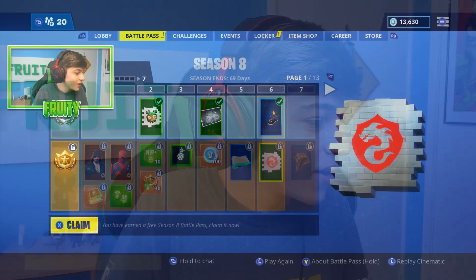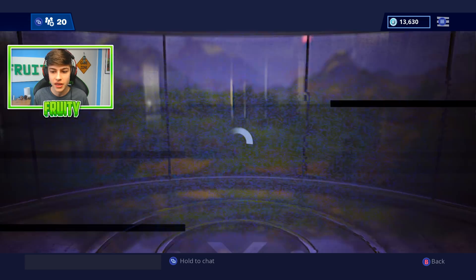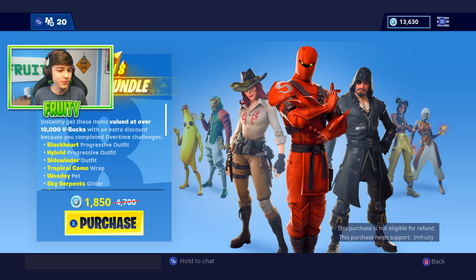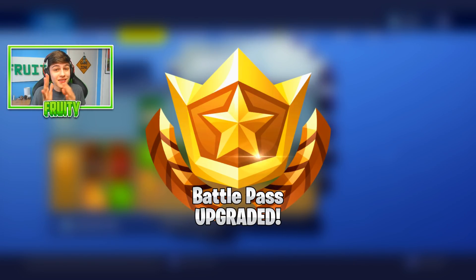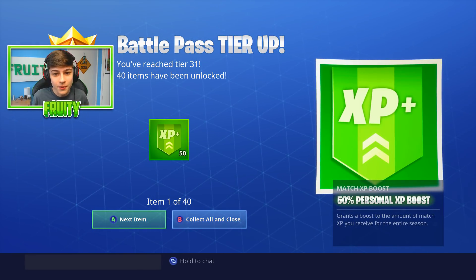From the looks of the trailer and everything, this has the potential to be one of the best Battle Passes, man. Let's just head right into the game right now. We should be in — everything is good. This is the Battle Pass right now. We can claim the free Battle Pass by clicking X. There is a way I can buy the bundle — we get a big discount for the Battle Bundle. So I'm going to go ahead and get that. Battle Pass upgraded! I'm super excited because the theme is like Pirates Underwater, and I really like that type of stuff.